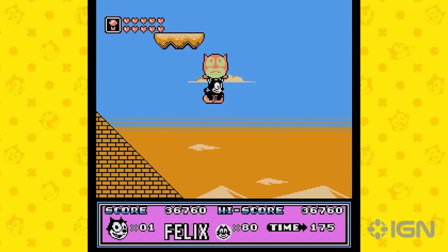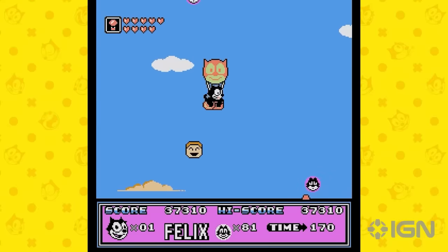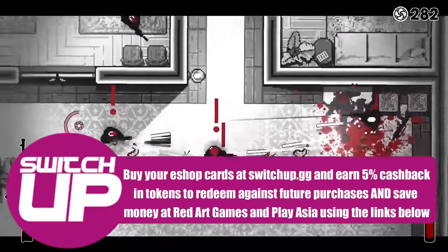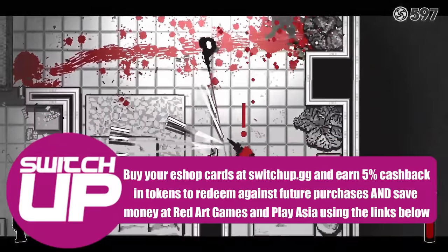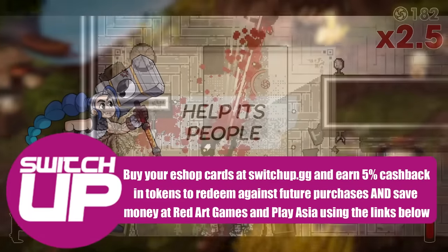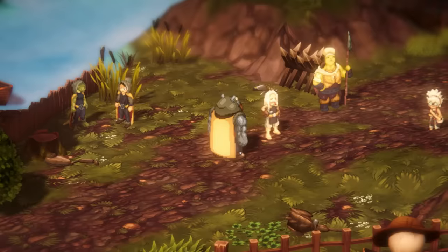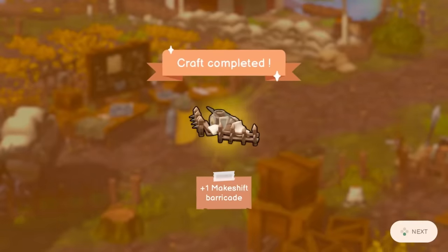So there we go — that's another week of new releases. What were your favourites? Let us know in the comments. Don't forget, if you are looking for eShop credit to pick any of these up, you can get your eShop cards via our website, switchhop.gg — you get yourself 5% of your purchase price back in cashback, which helps you out and helps us out too. There are also links down there to physical games via Playasia and Red Art Games — 5% for Playasia, 10% for Red Art. A quick thank you to our patrons and channel members for your continued support, and to each and every one of you for watching. Take care, and until next time, happy gaming.